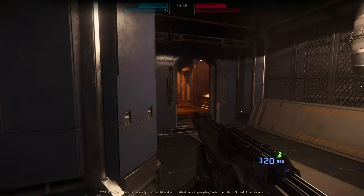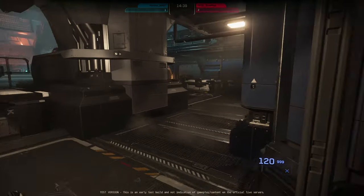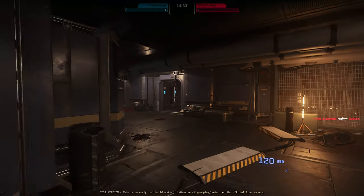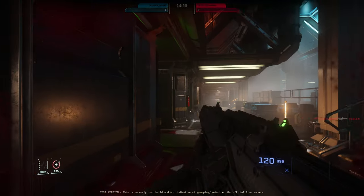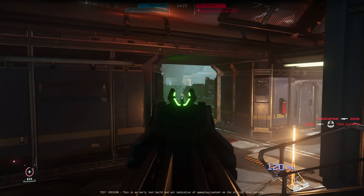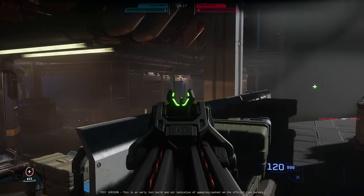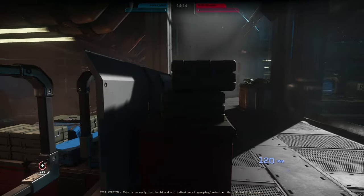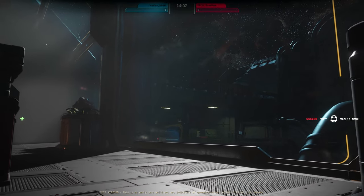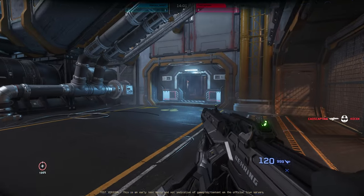It feels like I'm just getting killed really easily, but that could be because he was shooting me and I just wasn't seeing it. Learning the maps would be a big advantage. My gun wouldn't shoot — that's a bug I need to report. I had to switch to my med tool, use it, and then my gun would shoot again. You might see that a few times throughout this session where I come up behind someone and my gun just doesn't fire.